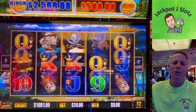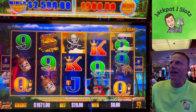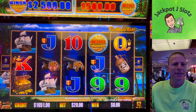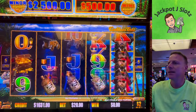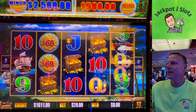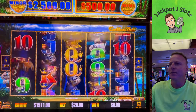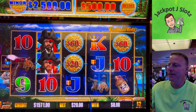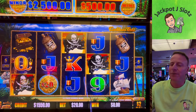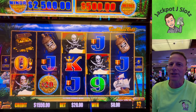All right, we'll go $2.20. $2,500 Minor, $500 Mini. We might switch machines anyway for some other reasons. Well, let's get some free games first and then maybe we'll move. We have some extracurriculars taking place.